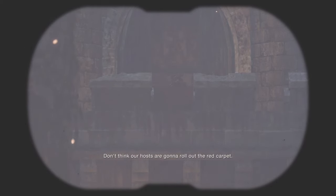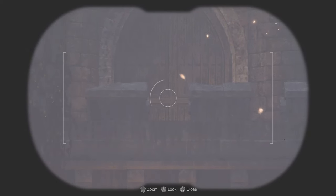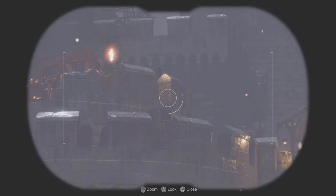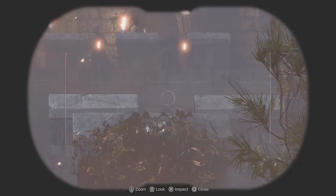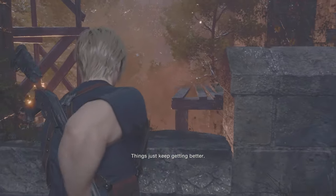Look at the guy waiting for me - a cult member. It's got to be through that gate. 'Hey, where are you going? Don't think our hosts are gonna roll out the red carpet.' What is that - a catapult? For decoration? They're waiting for me. Crossbows! 'Something tells me they don't want to be friends.'